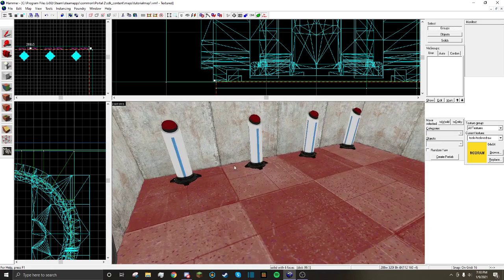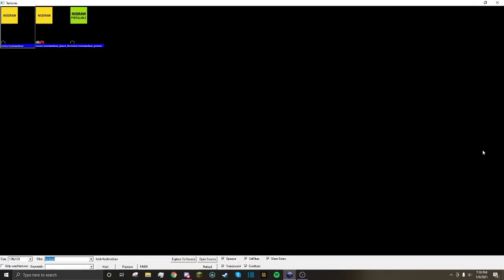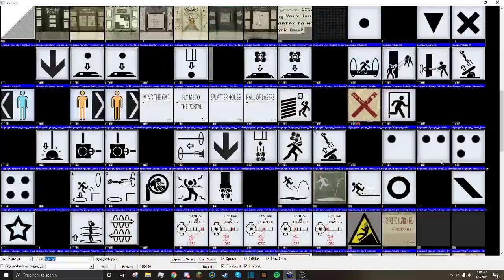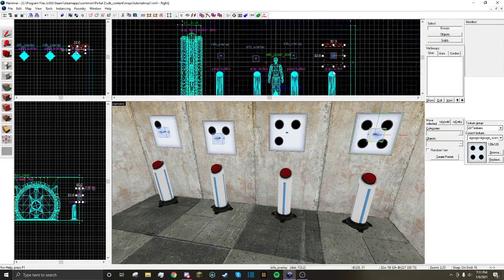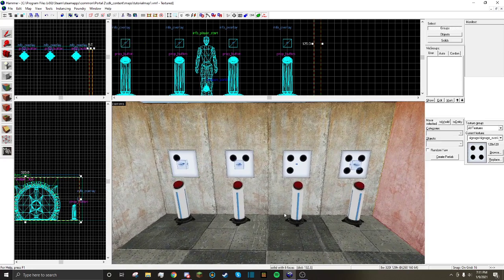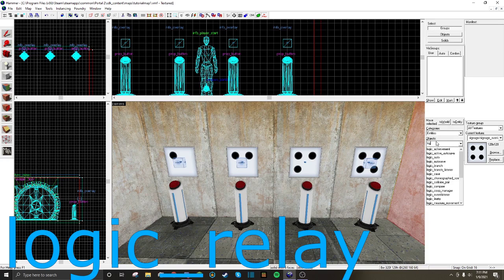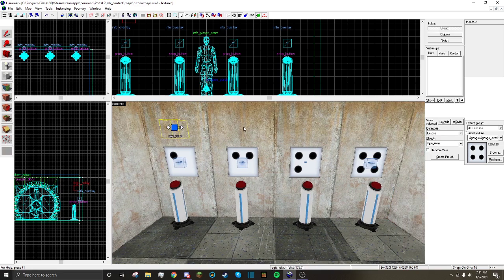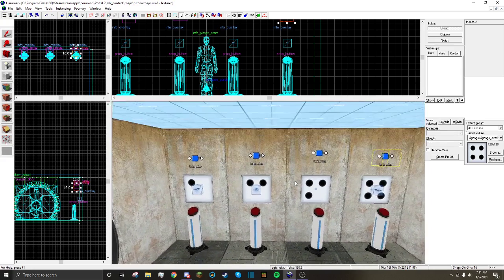I used Shift-Drag to replicate the buttons. Now, what you want to do next is have the four signage things so that you can know which button is which. Okay, so all of these buttons are aligned and in the correct place. Now, what you'll need to do next is create a logic relay. Basically, what that does is it allows you to input into the logic relay and have it produce more outputs.